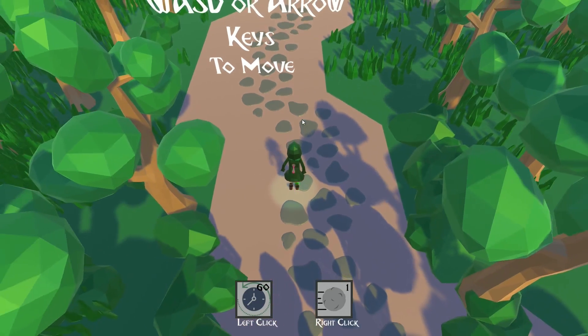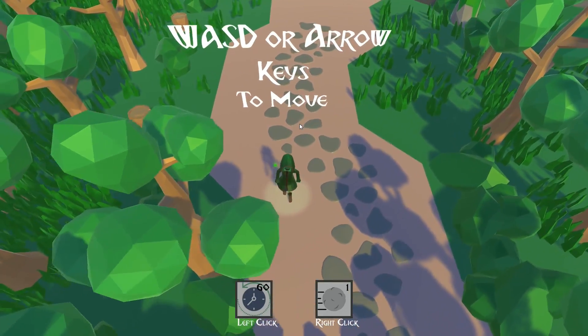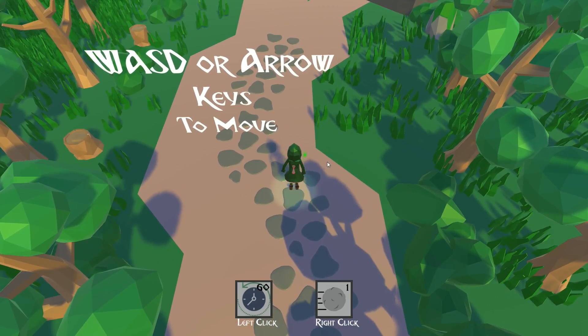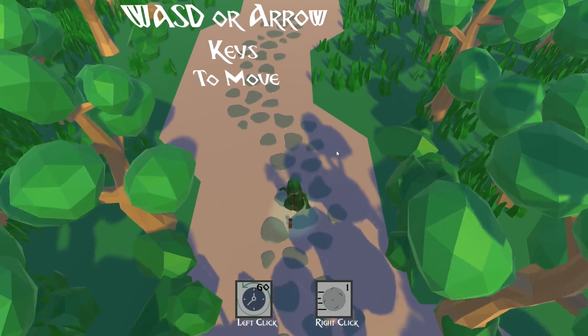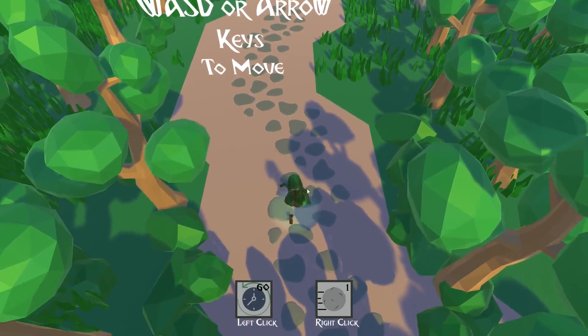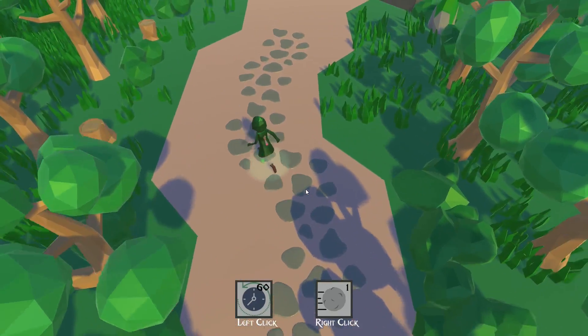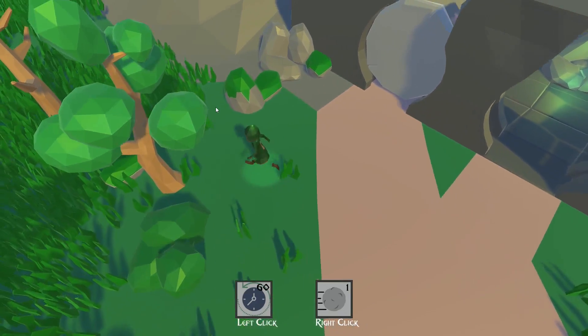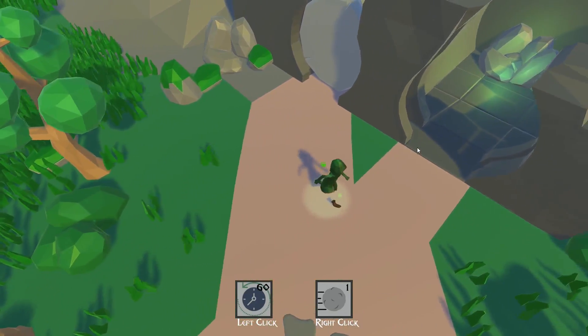So this is the tutorial stage. We can move around. You'll see the character has the hourglass on its back, which represents its ability of rewinding time. I really like the fact that they get this character in and animated. The world's quite nice, it's very simple.